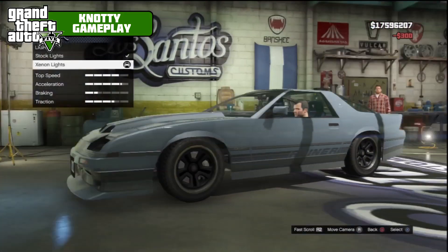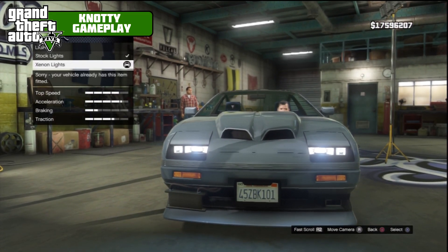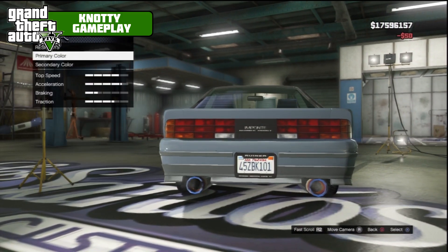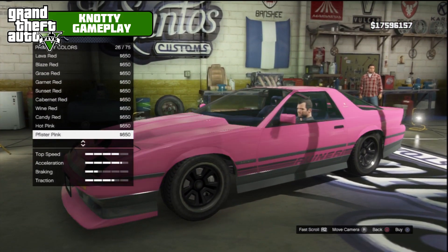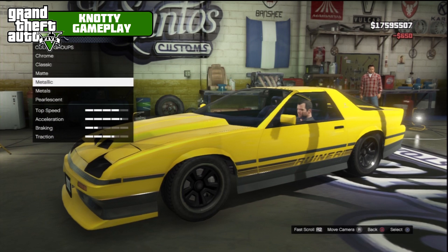Zeon lights — did I put those on? I think I did, yeah. For the plate we'll just go blue and white, it doesn't matter about that. Respray primary colour — I was thinking race yellow on this, so we'll go with that.